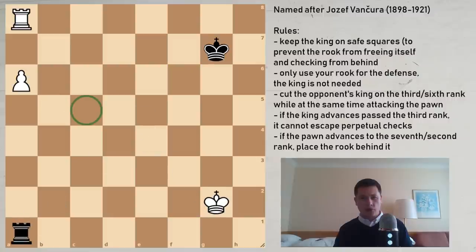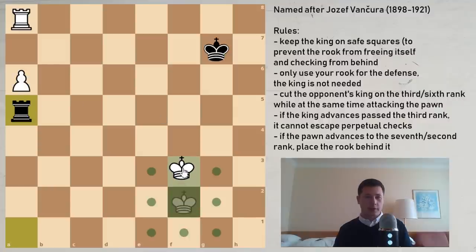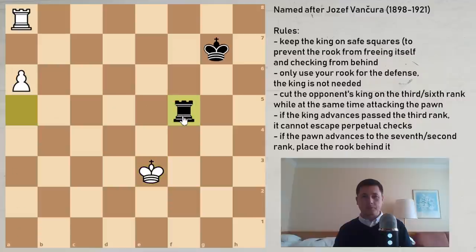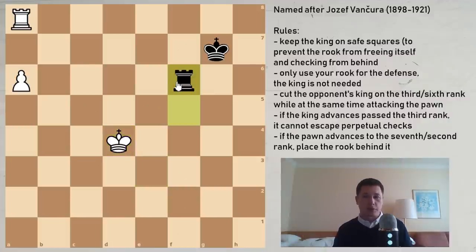One question I asked myself when analyzing this position: what if the king doesn't want to leave the second rank? Since I don't have a check, I can just reposition my rook — rook to a5 or rook to f5. If the pawn advances, I again go to a6. If the king advances, I go rook to f6 and we have the same position. So it's a fairly simple draw.